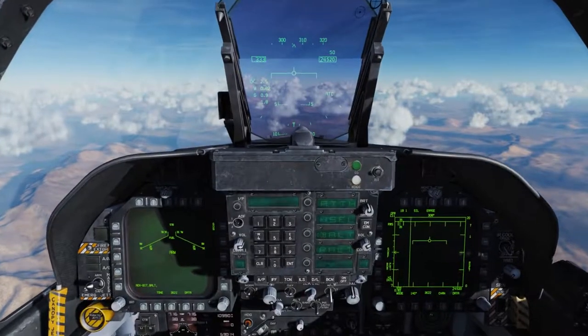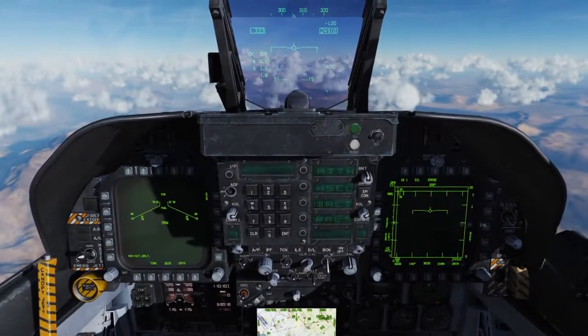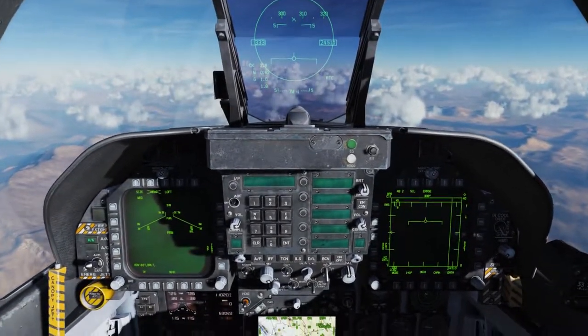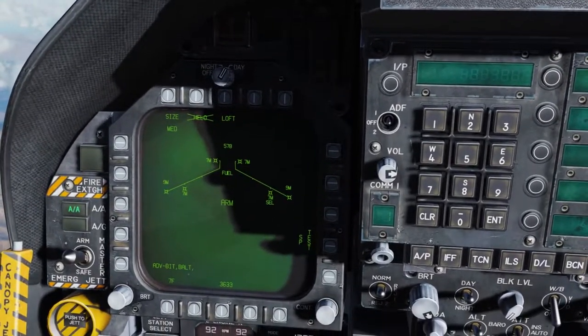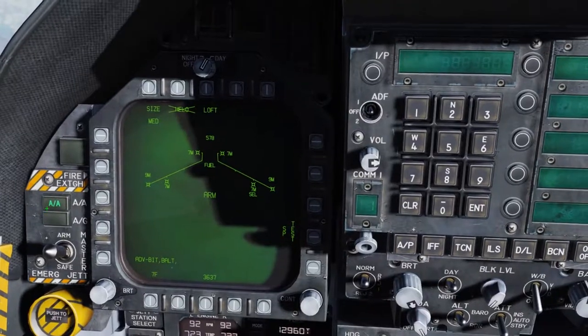Let's learn how to launch a Sparrow. The first thing we'll do is select one by pressing forward on the weapon select switch. Now let's take a closer look at the two DDIs and the HUD. Zooming into the left DDI area, we see we have Master Arm set to Arm and the Master Mode is set to AA.